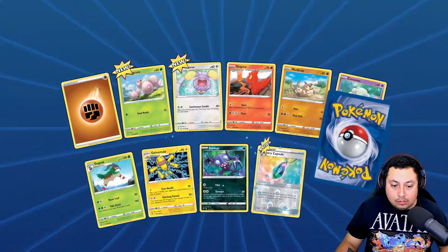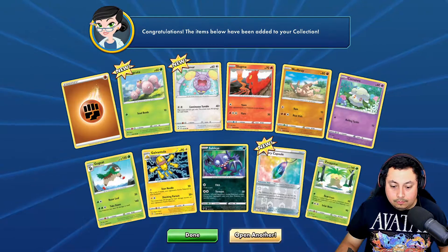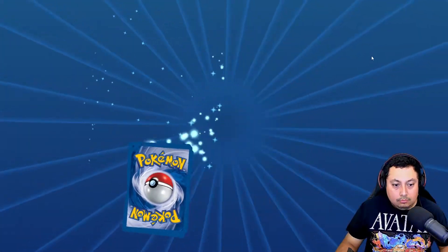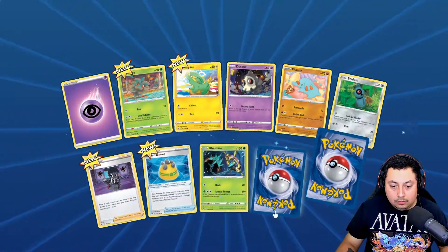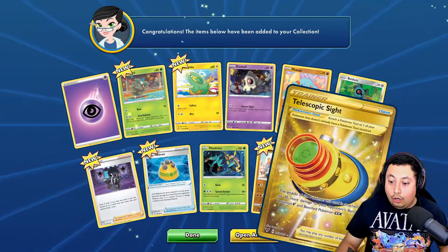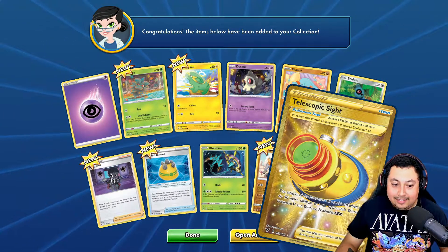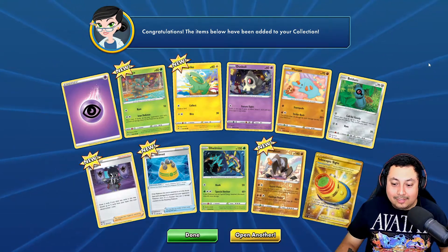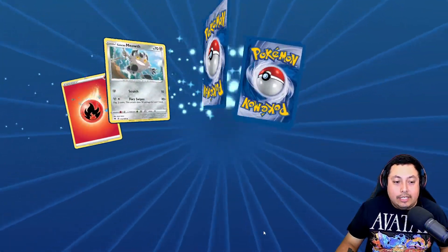I'm looking for those full arts. Exeggutor — okay, cool. Oh, this one better be good. Telescopic Sight, Seeker Ray — heck yeah! That's two already, that's awesome. Let's keep it going. Come on, the Pikachu — we could get it, I know we can.